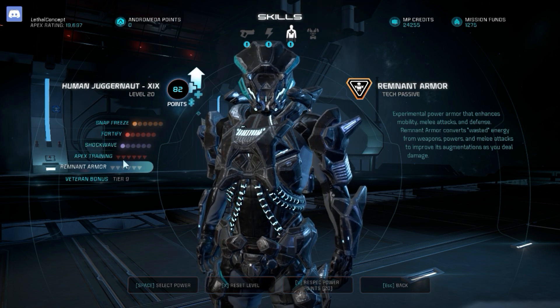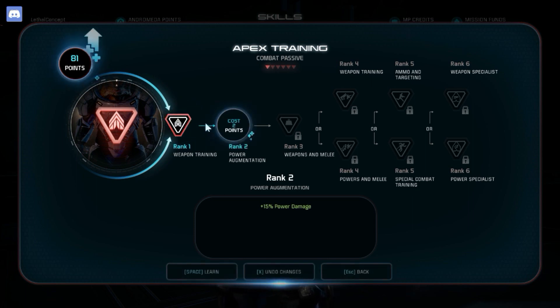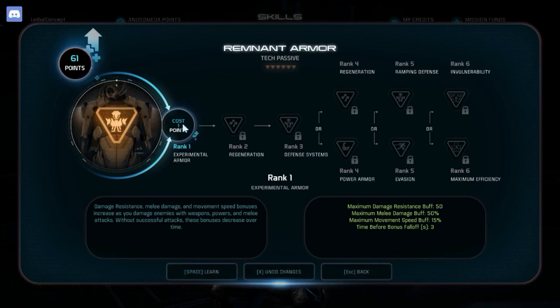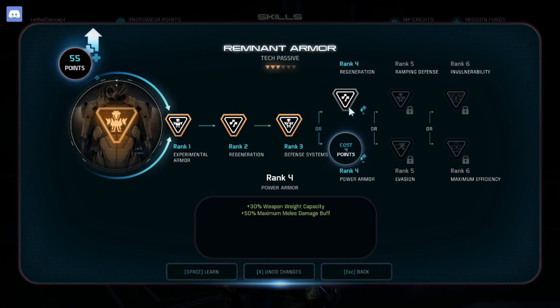The reason this can work with the Human Juggernaut is he has Apex Training, one of the strongest weapon damage boosting passives. Basically, you pick up as much weapon damage as you can, add in Apex Training for your Scorpion, and then pick up all of the defensive options.